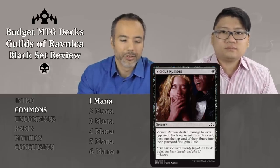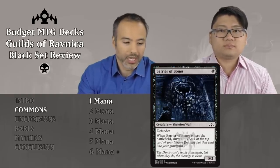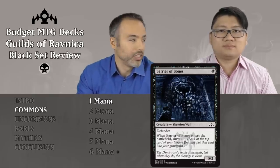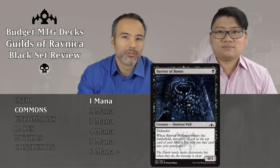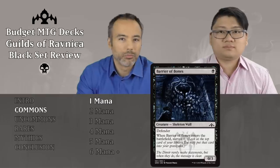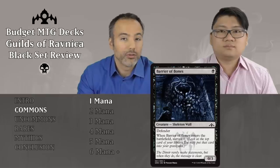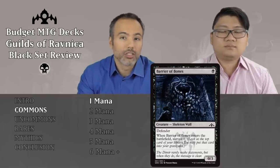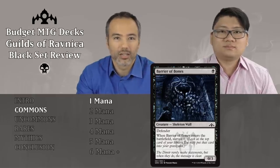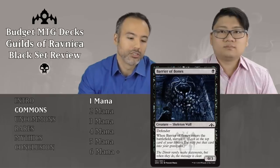Next card, Barrier of Bones. For one black, it's a 0/3 skeleton wall with defender. When it enters the battlefield, we surveil one. We do like surveiling, but a 0/3 defender just doesn't impact the game enough and doesn't stop your opponent from attacking into you. Even though it's cheap, can block a 2/2, and the surveil is okay, it does not warrant the card slot. Just put it aside.